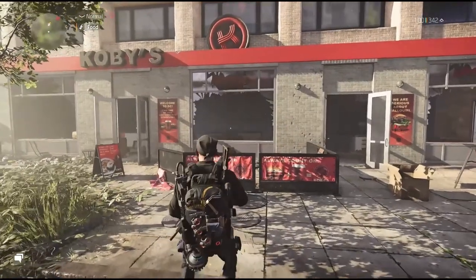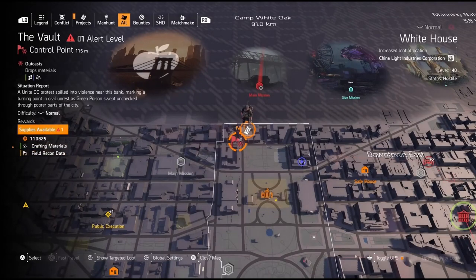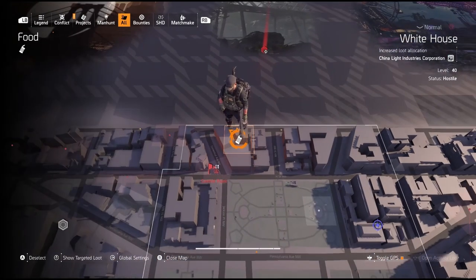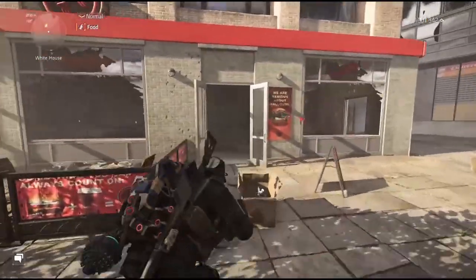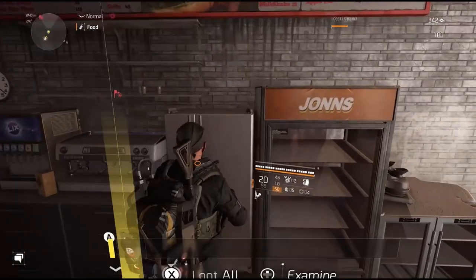We're at the next location for our fifth lion eyes — another restaurant. It's just above the vault, north of the White House at this food resource. Come right inside and we have our fifth lion eyes.